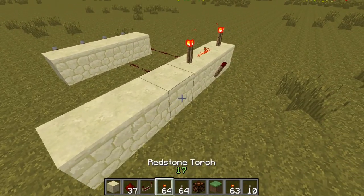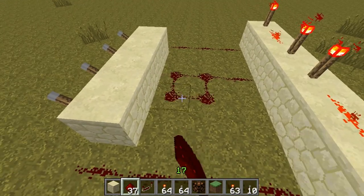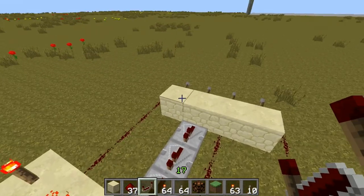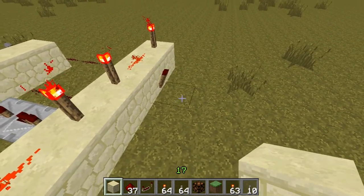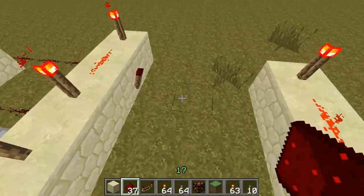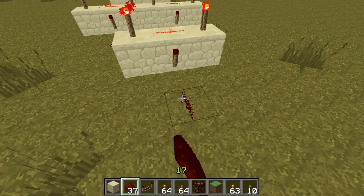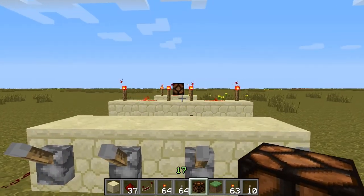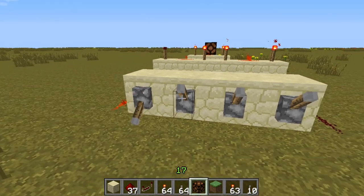I'm gonna create one more AND gate here, like that, and connect them. Here I'm not gonna use any redstone because it's gonna interfere with each other, so I'm gonna use 3 repeaters like that. Now that I've run through all the levers, my next goal is to reduce the number of outputs down to 1, so I'm gonna do that by making one more AND gate here — 1, 2, 3, 4. I'm gonna connect these outputs with the inputs of the last gate, and I'll place a redstone lamp here.